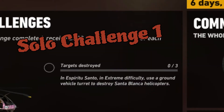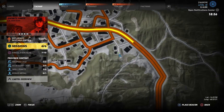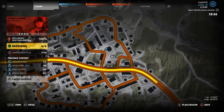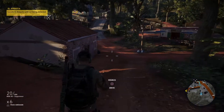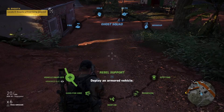So this is basically in Espiritu Santo, in extreme difficulty — use a ground vehicle to destroy Santa Blanca helicopters. On this one, you want to make sure you're in extreme difficulty or it will not count.